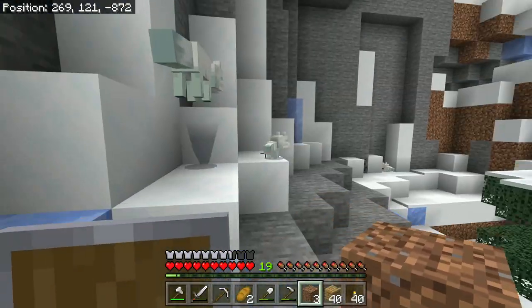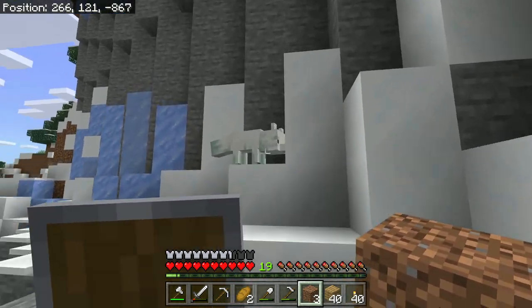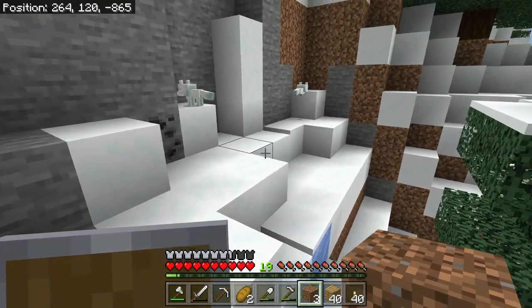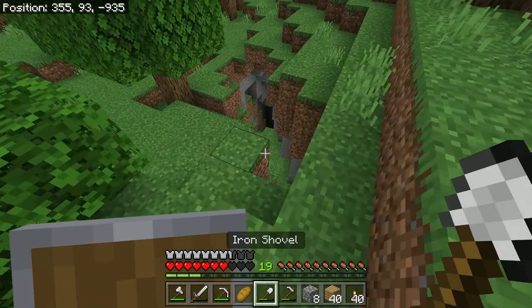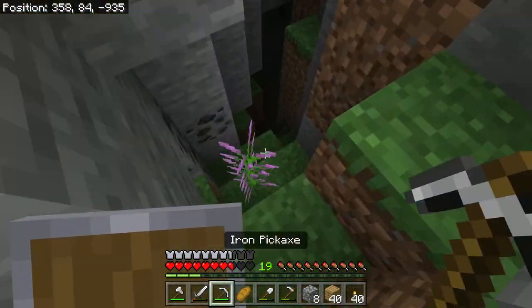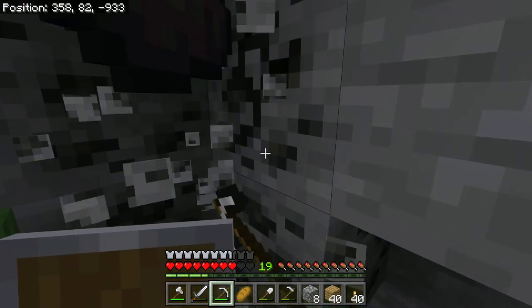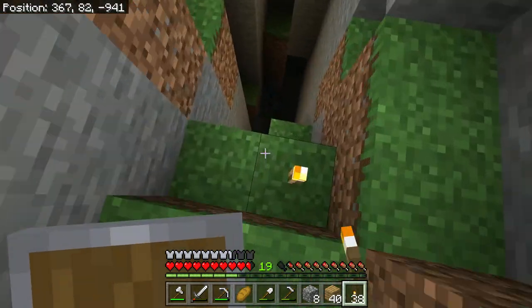I was looking for a cave and look — there are some white arctic foxes here. These guys are so cute. I wish I could tame you or something. This cave down here looks like it goes deep and I don't really know if there's a technique to finding a lush cave — I think it just randomly happens. So I guess we can just go down here.